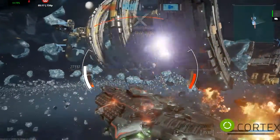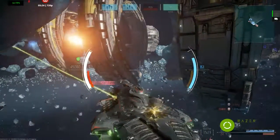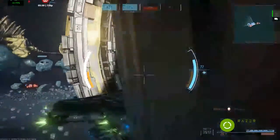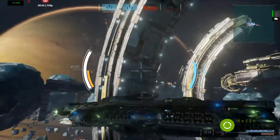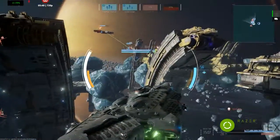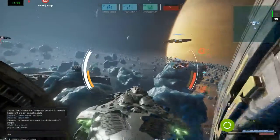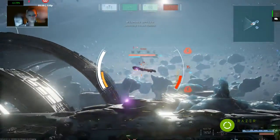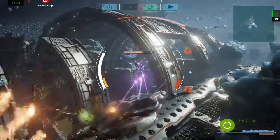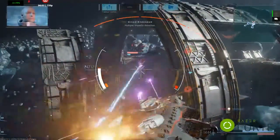Enemy destroyer destroyed, Captain. Reloading. Exoshell engaged. Full power to maneuvering thrusters. Exoshell deactivating. Vulture missiles have a clean shot. Enemy vessel. Launching Vulture missiles. Multiple impacts detected.